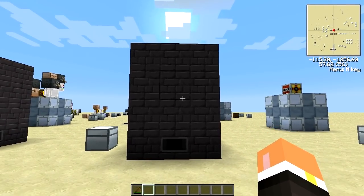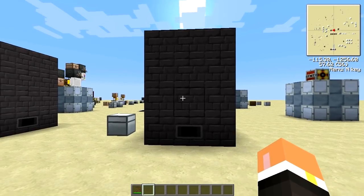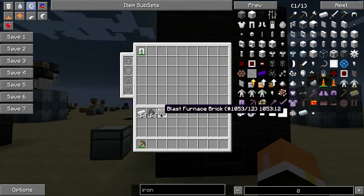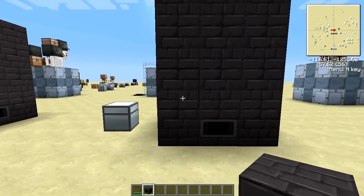The blast furnace is a three by three by four world-built item, so this is all exactly one item. It consists of these black blast furnace bricks and you just kind of build it around.